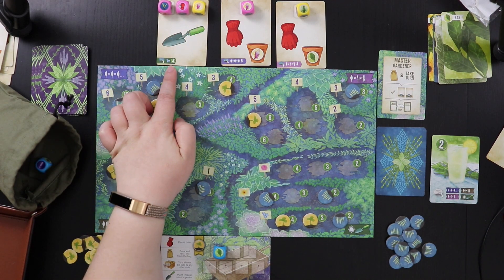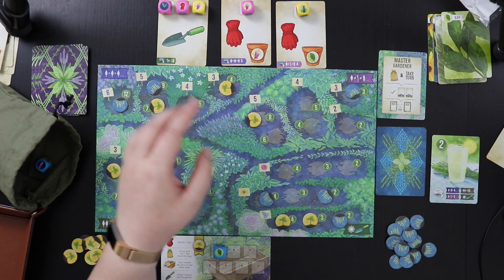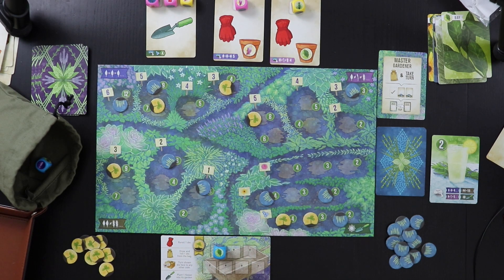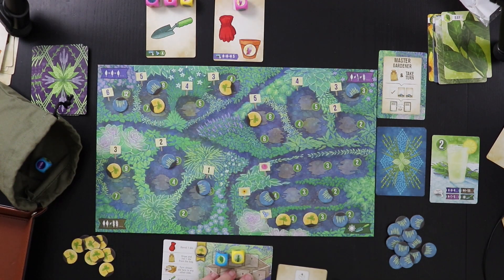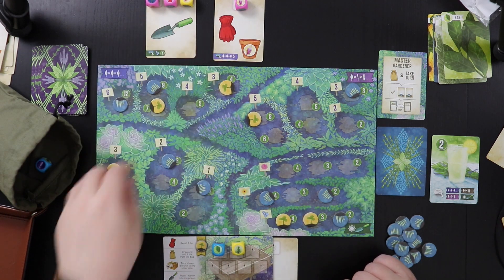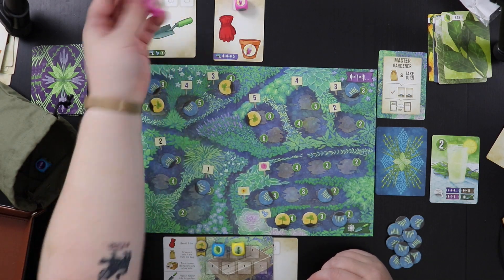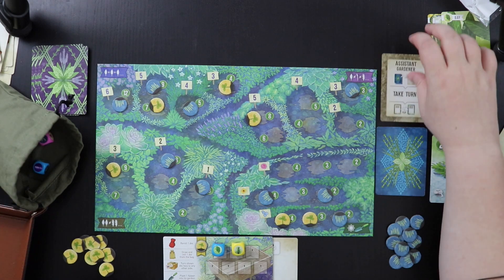So we're going to let it take that one. We have to choose between the other two — it can either plant here for five or here for five. Instead of going for all the same, I'm going to try for all different, so I'll take this card and reroll this bay leaf. I got another bay leaf. Now the AI is going to draft the other two cards, and it won't plant here but will plant here, which is a huge bummer. But now I'm going to be the assistant gardener.